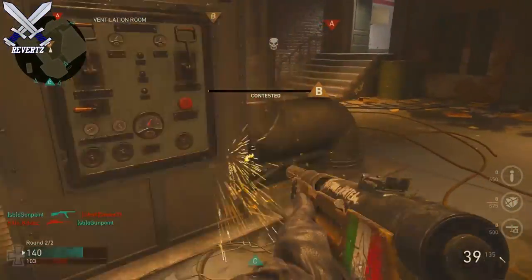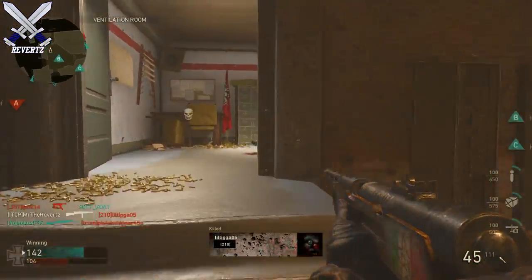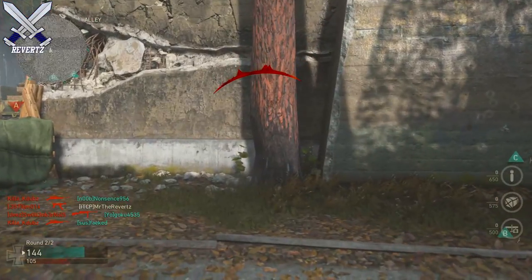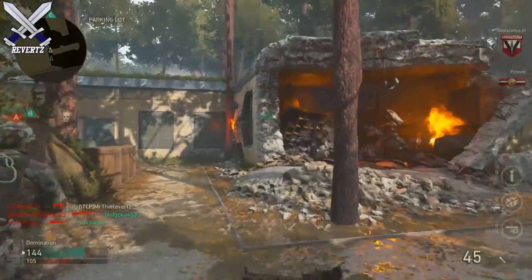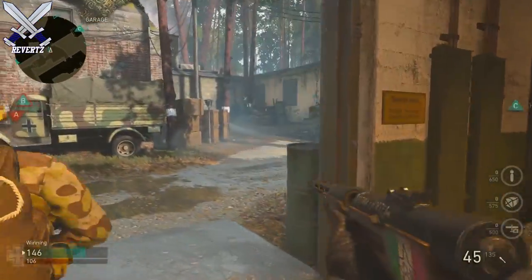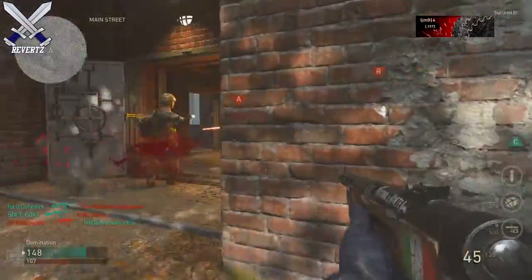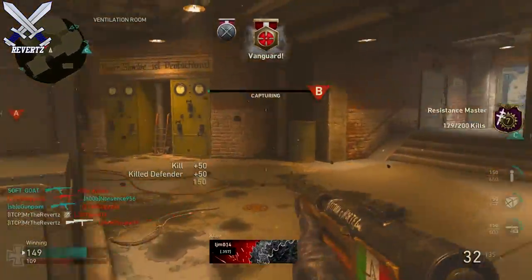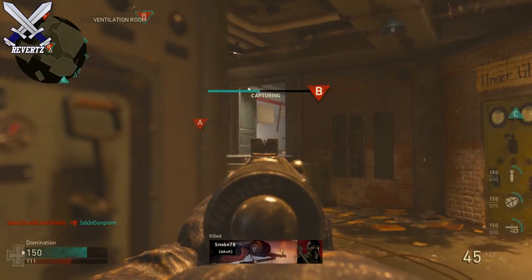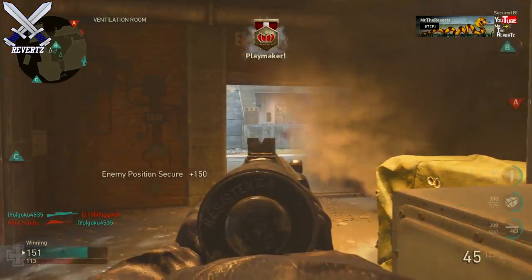Hey, what is up guys, Mr. TheReverts here. Today I got something really cool to show you. As you may know, DLC 1 has come out for Call of Duty: World War 2 — I actually did a review on the DLC, link down below. A day before the DLC release on the 29th of this month, Call of Duty released a live-action trailer to promote the DLC, which is pretty rare for a DLC. Within that trailer there are a couple of hidden easter eggs.